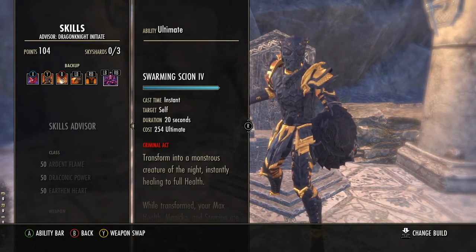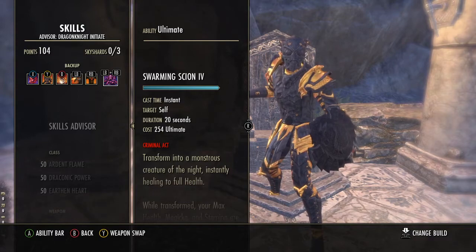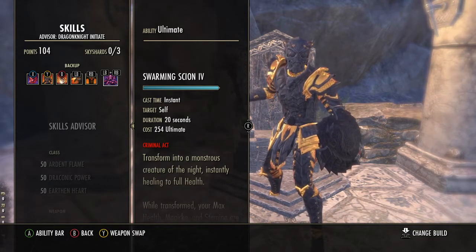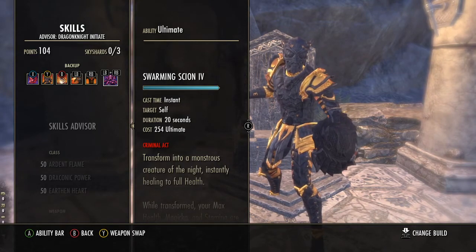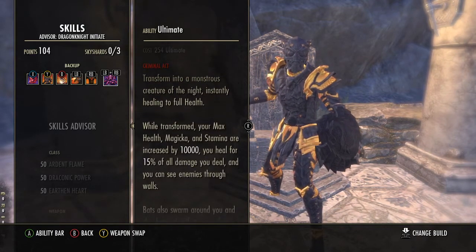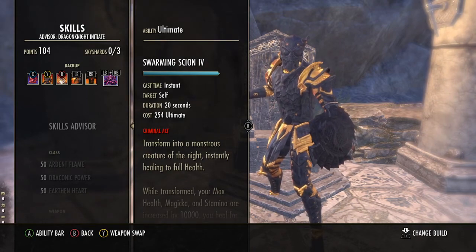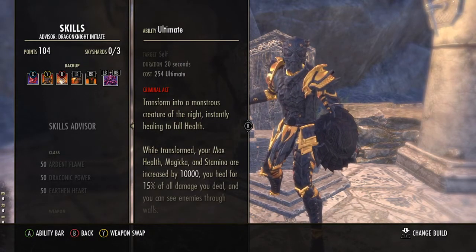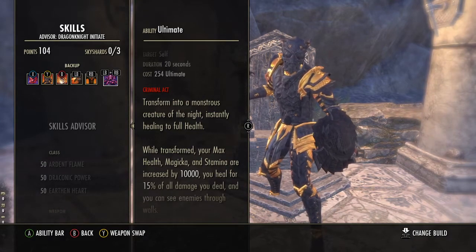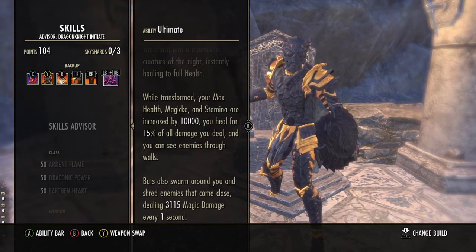On our back bar, I forgot to mention that we are a Stage 4 Vampire. Stage 4 is controversial — it means our regular abilities cost more, but our vampire abilities cost less. Our back bar ultimate is Swarming Scion, the vampire equivalent of the werewolf transformation. This applies a damage over time aura on cast, gives you an extra 10k health, Magicka, and stamina on top of your existing resources, instantly heals you to full health, heals you for 15% of all damage dealt, and deals 3.1k magic damage per second to nearby enemies.